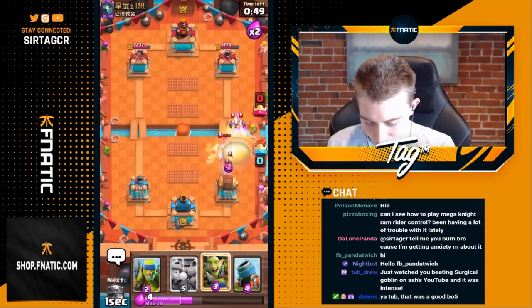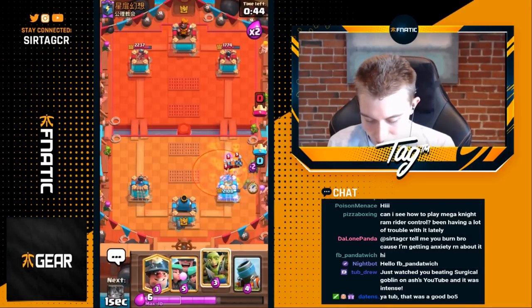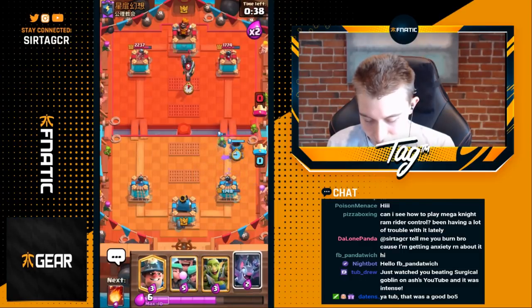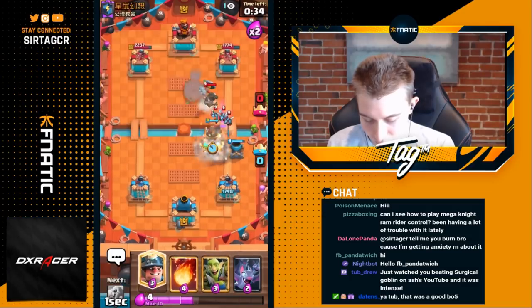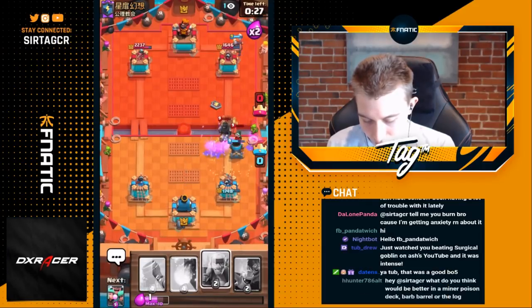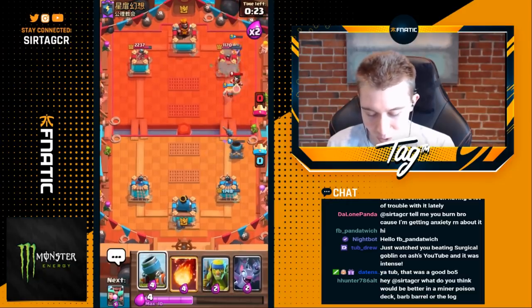In either situation this is fine for us — we get out a card he doesn't want to drop. The minions aren't able to kill everything so he has to drop electro as well. That's a lot of elixir he just spent. He's going to go for a fireball and we barb barrel — look at that positive elixir trade, it's absurd how good barb barrel is. Now he's overextended, no way to kill this. He doesn't have elixir for pekka so he has to go for dark prince, which gets hard-countered by the rascals.